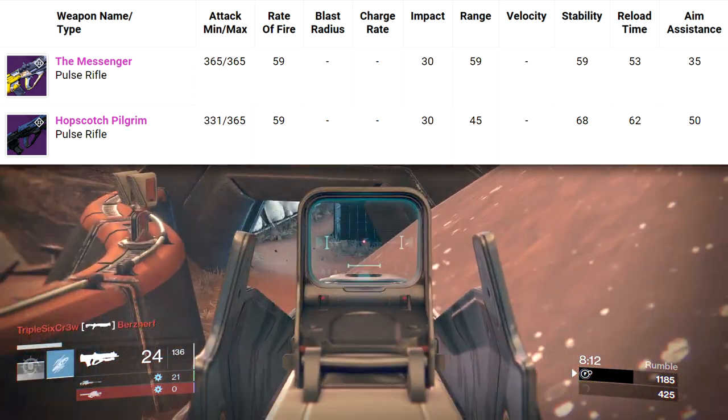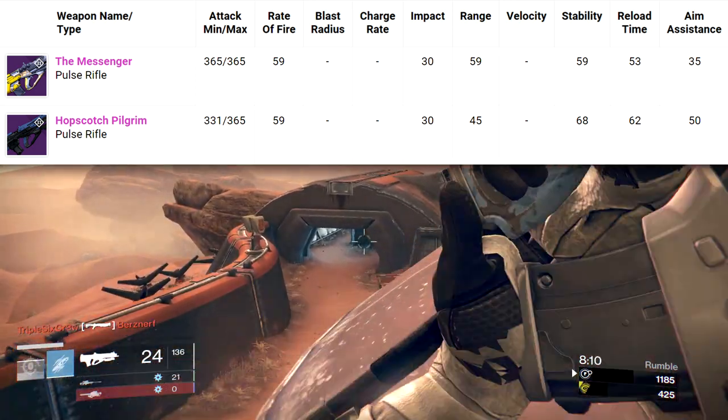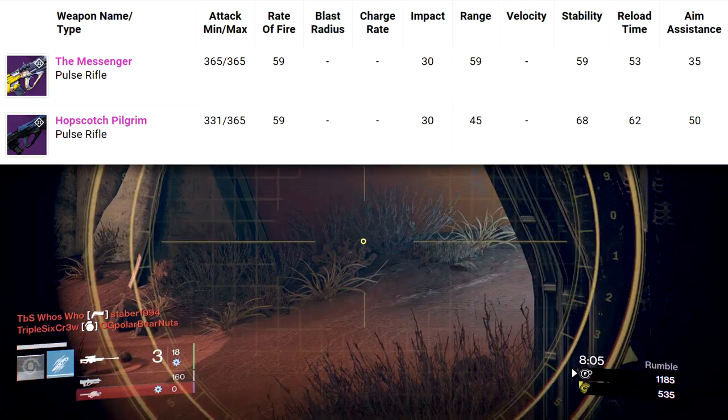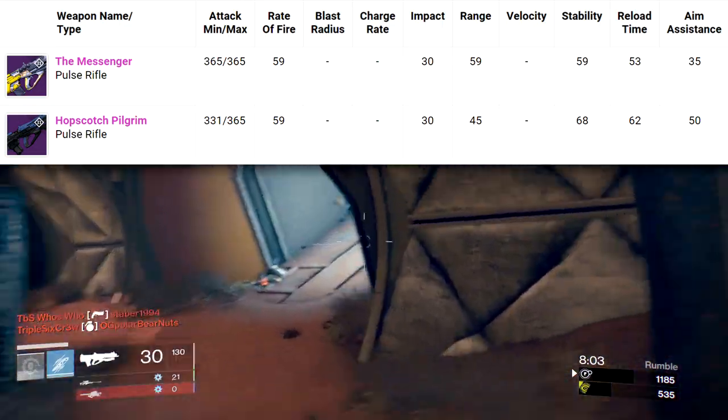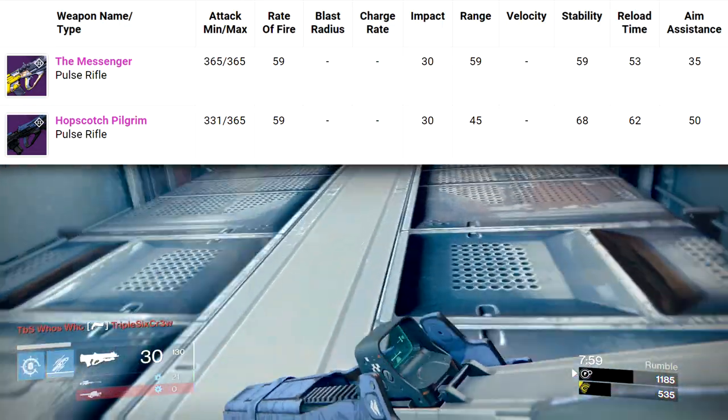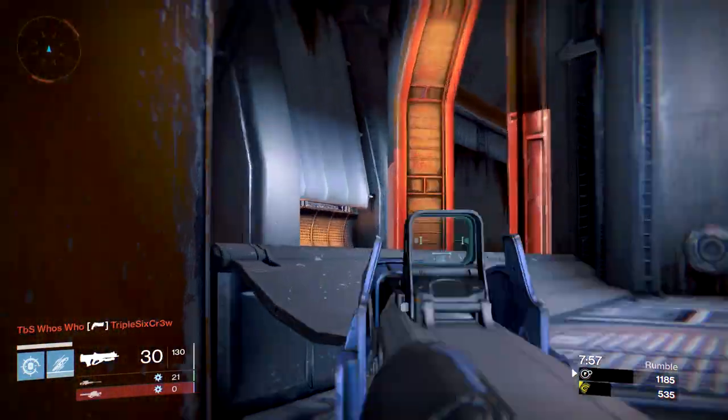But if you take away arc, void, or solar damage, you're looking at range as the only standalone base stat the Messenger has over the Hopscotch Pilgrim. Base stability, reload, aim assistance, equip speed, and base magazine — it's all better on the Hopscotch Pilgrim. That makes the Hopscotch the winner in five out of the six remaining categories outside of impact and rate of fire.